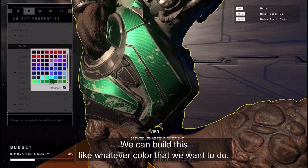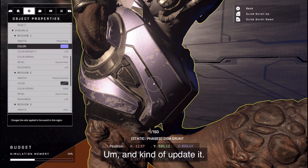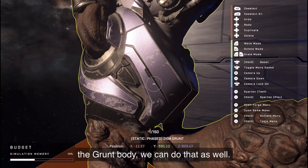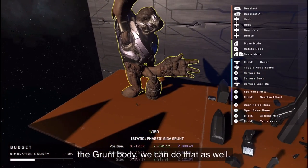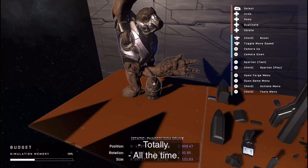Same thing with the color — we can both select whatever color we want and update it. There are also different regions, so if I change a grunt body, we can do that as well. You have all those options for pretty much all of those objects.